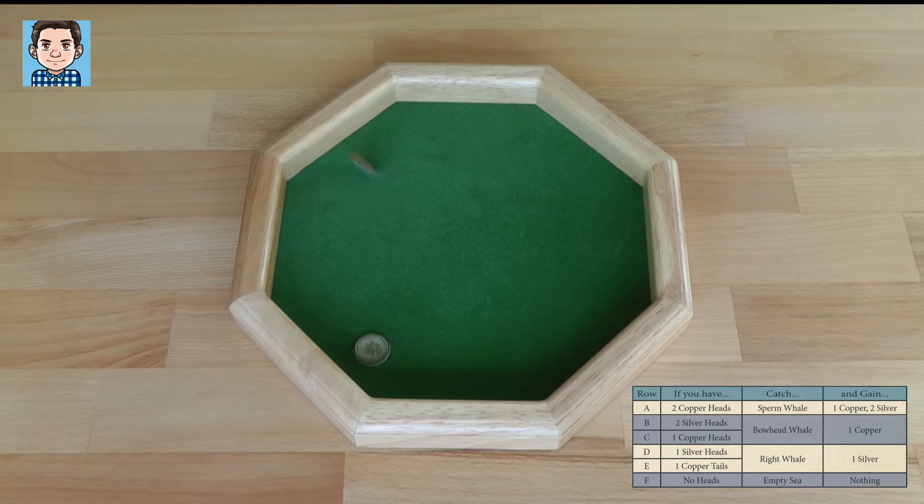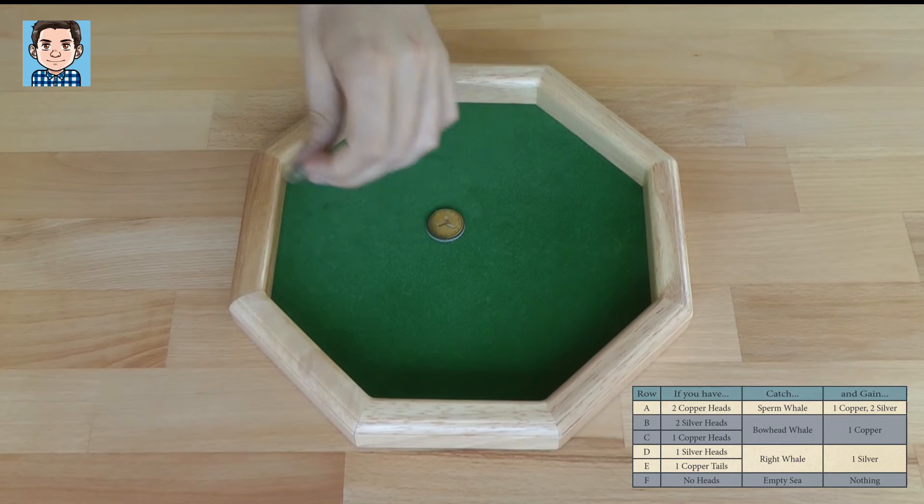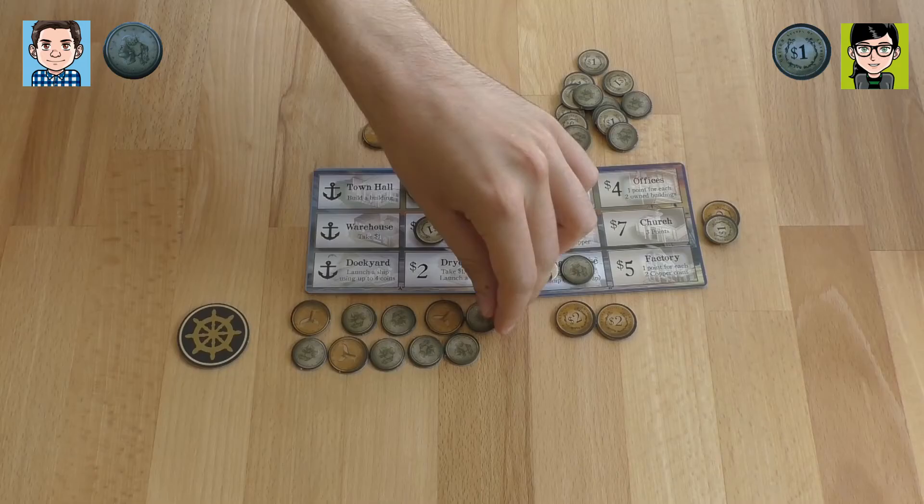One copper head — still a bowhead whale. I use the copper and get a copper. These guys come back on my ship. The game ends when we build all buildings or when the coppers are out — the copper is going fast. I can't get the copper head this time, so I have to get a silver head and get a silver. You still have a copper on your ship, which isn't so bad. Silver doesn't count anything, but I know what I'd like to do next.